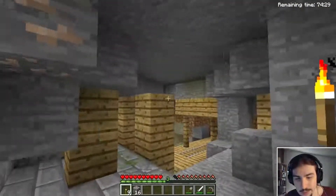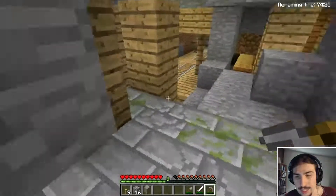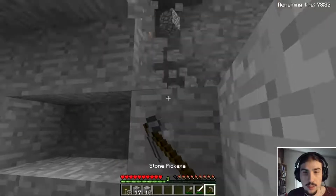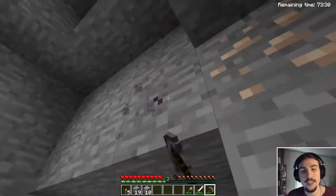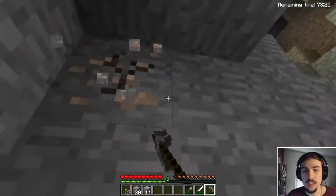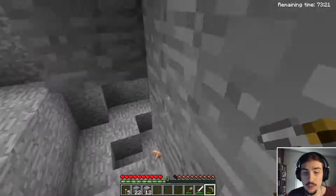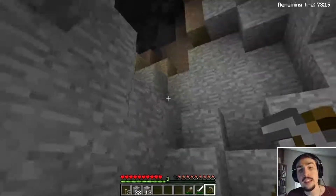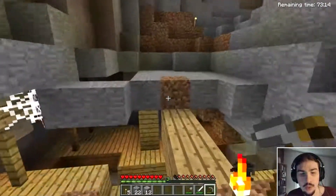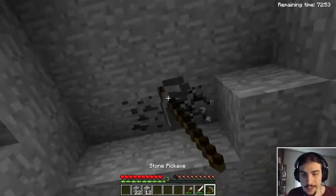This is really cool and really creepy at the same time — I'm hearing so many sounds. Knowing that there's silverfish here makes me very hesitant to mine any block. You see why I thought this would be a good goal for the episode: not only do we have a stronghold, we have a mine shaft, and I remember there was a ravine that actually cut through the mine shaft.